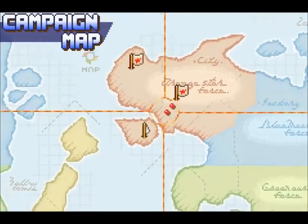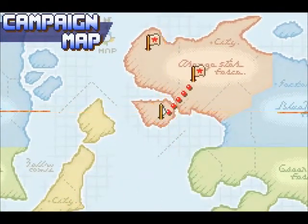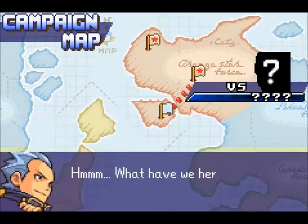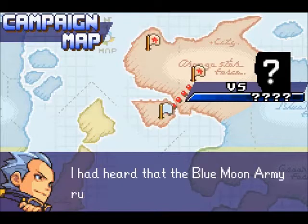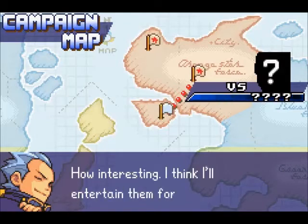Alright, we are on to the next flag. Oh, we're up against somebody. What do we have here? Orange Star forces, if I'm not mistaken. And of course, I never am. I heard that Blue Moon Army ruined them, but how interesting. I think I'll entertain them for a while.